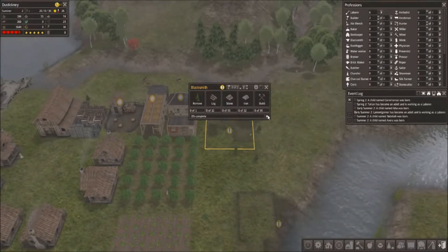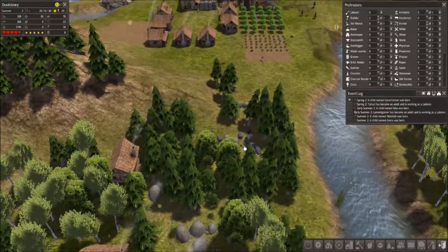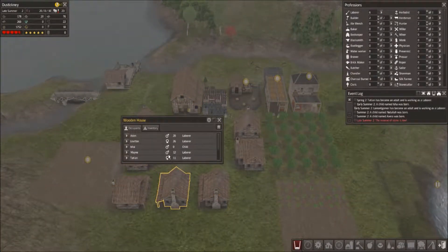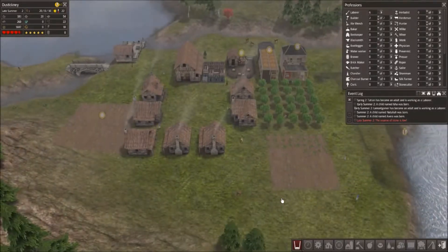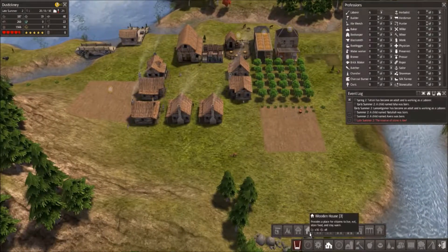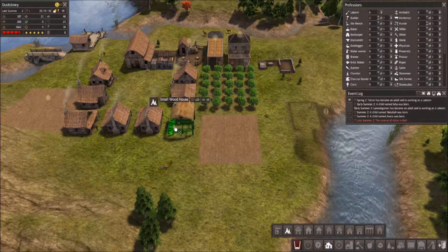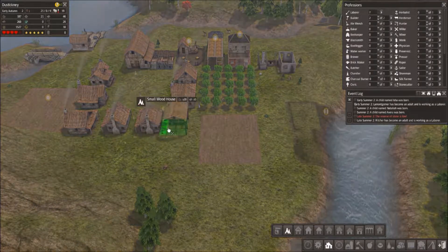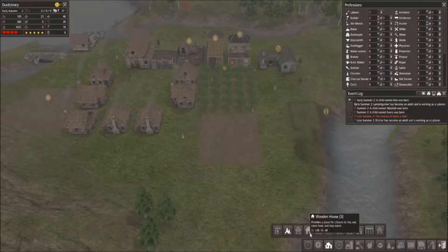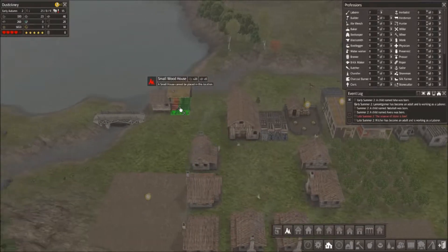They're clearing out those resources — let's apply them to the blacksmith. Do we have any new people that can move into a house? We've got two who can move out. We can build a new house. It required 55 stone — there went most of our stone. One of the mods has a small wooden house that functions about the same as a wooden house but is quote-unquote small even though it's taller. It actually requires 20 wood and 16 stone — so it requires more, not less. It's just another design of a wooden house.